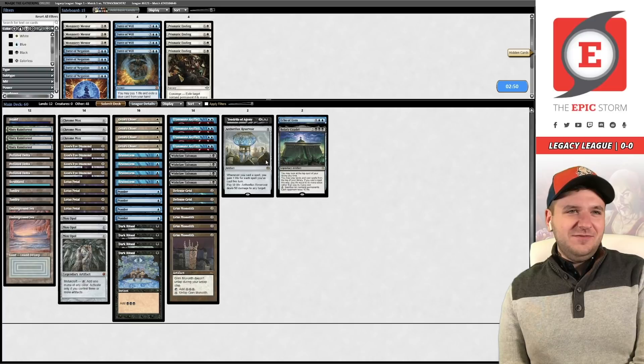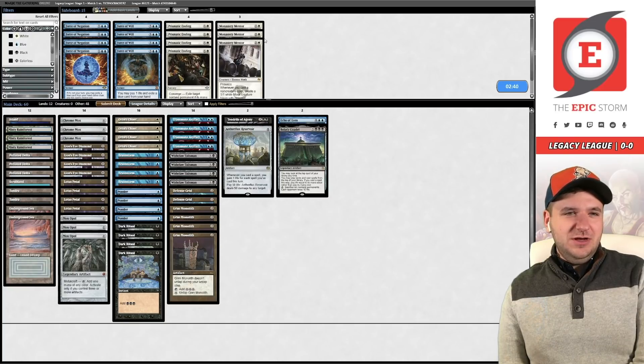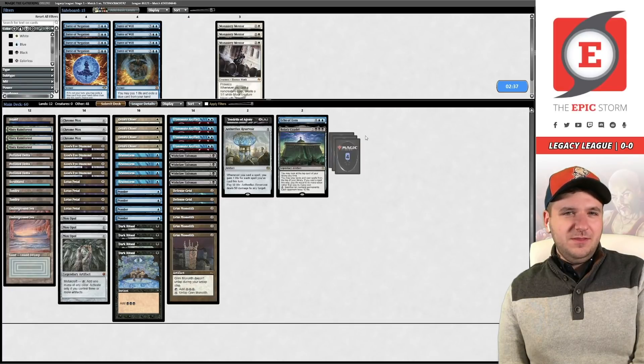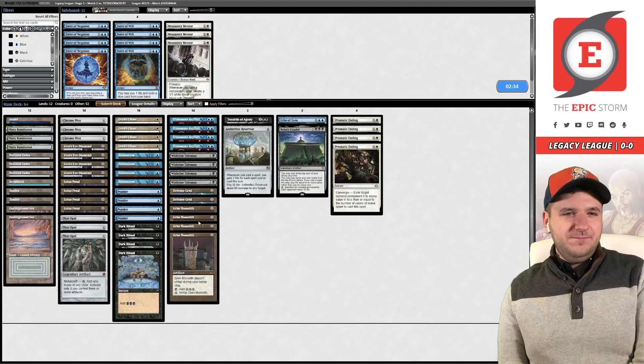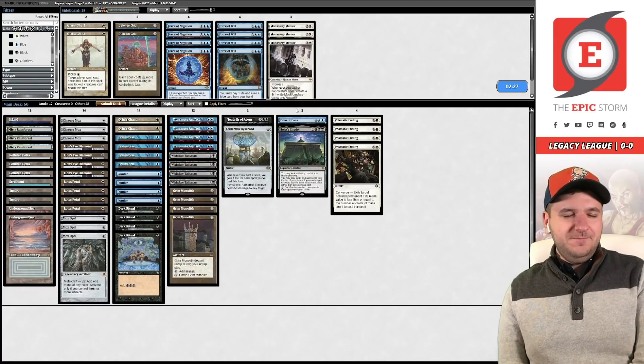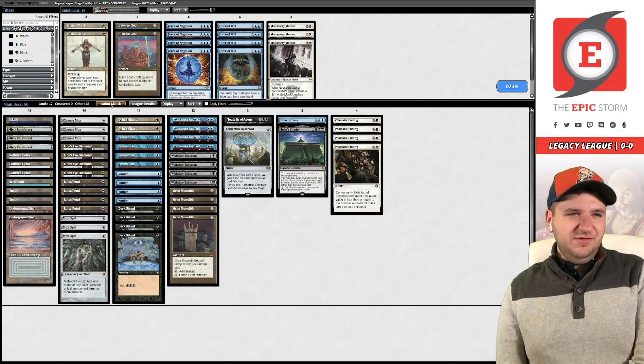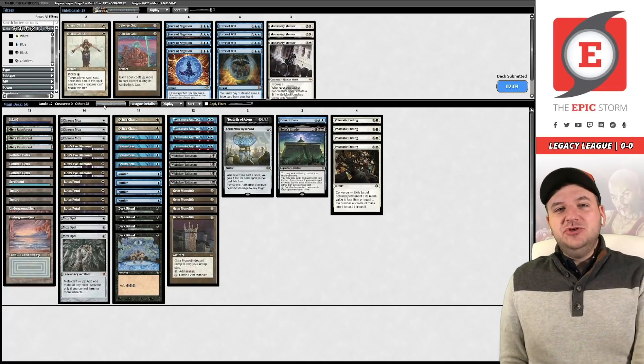I think we probably want some Prismatic Endings. Do we want the juke plan? I'm not sure. I think we can just kill our opponent — let's board out two Chants and two Grids. Do you think it's crazy to bring in Force of Will? It does stop the Citadel, but that's definitely one of the problems with Force of Will — it's really awkward with Bolas's Citadel. That's friction I've experienced a lot in Vintage.